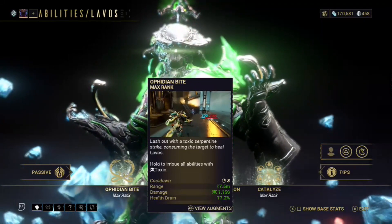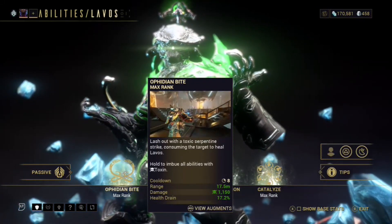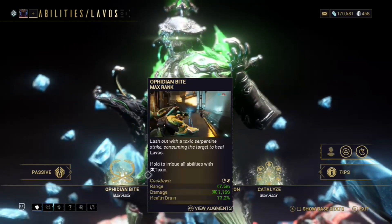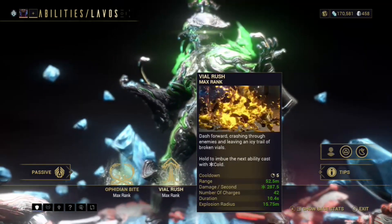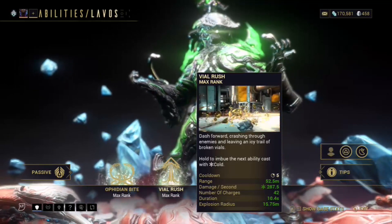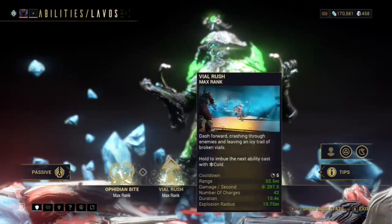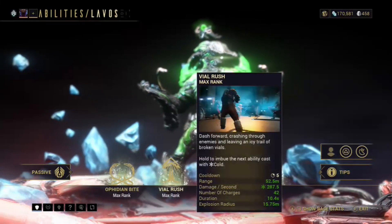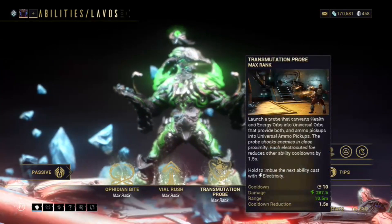Next we have Ophidian Bite — lash out with a toxic strike consuming the target to heal Lavos, giving a 70% health drain. Hold to imbue it with Toxin. Next we have Vile Rush — dash forward crashing through enemies and leaving an icy trail of broken vials. Hold to imbue the next cast with Cold. You can stack these abilities to get Viral, or just go Cold or Toxin, whichever you prefer.